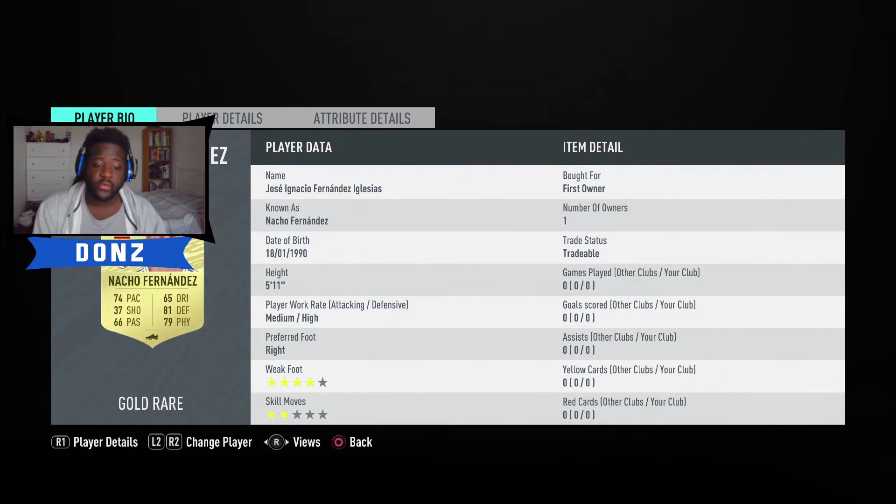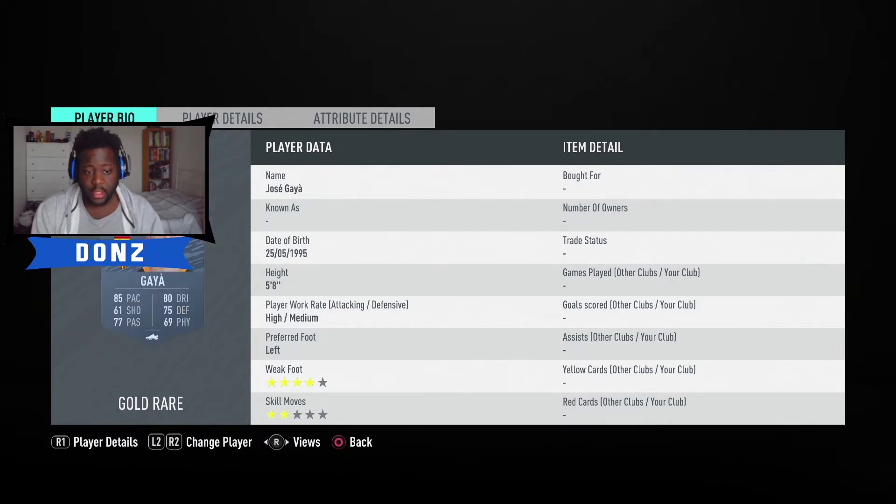For center backs I've gone with Hermoso for chemistry — he's a decent center back, really cheap, about 900 to 1000 coins. Next center back is Nacho Fernandez, again a nice decent and cheap center back. Left back — like I said, the back four isn't really too important. I've just gone with a nice all-round left back who will link to the rest of the squad. From midfield upwards is where it gets important, because you need players that can do everything required to score goals with Croatians.